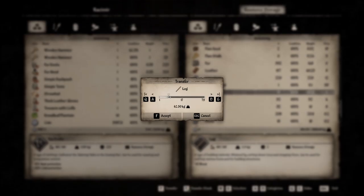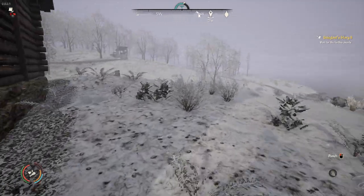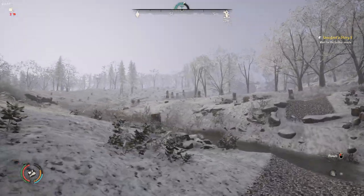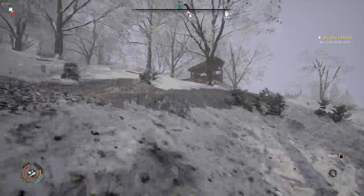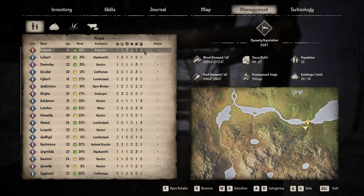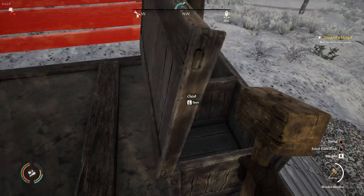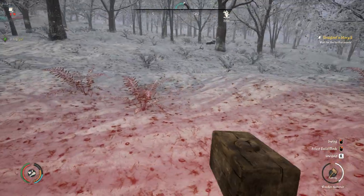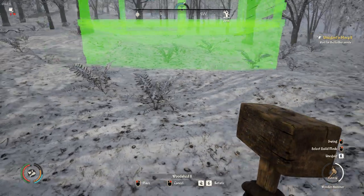I'm going to grab 15 logs - 15 is fine. The problem is I can't just upgrade this building to level two - that doesn't work. I'm going to have to destroy it first and then rebuild it at level two. This is a beautiful little hut - little is the right word because it's not very big. Let's empty out the chest first - chest is empty, perfect. Bam bam bam - that one's gone.